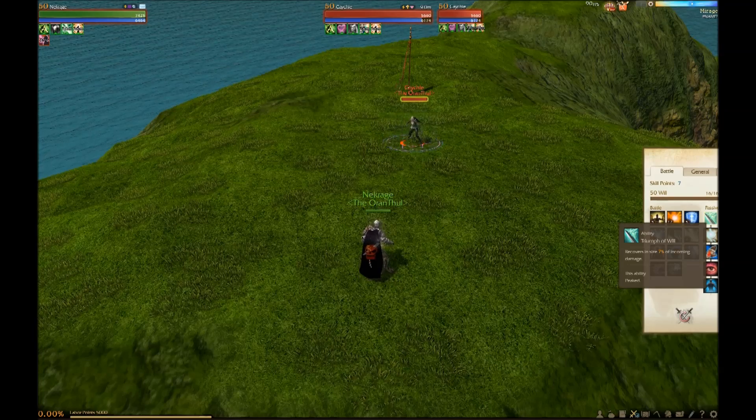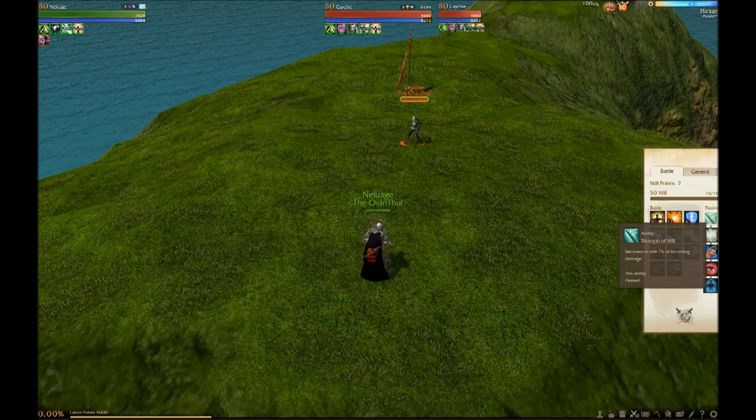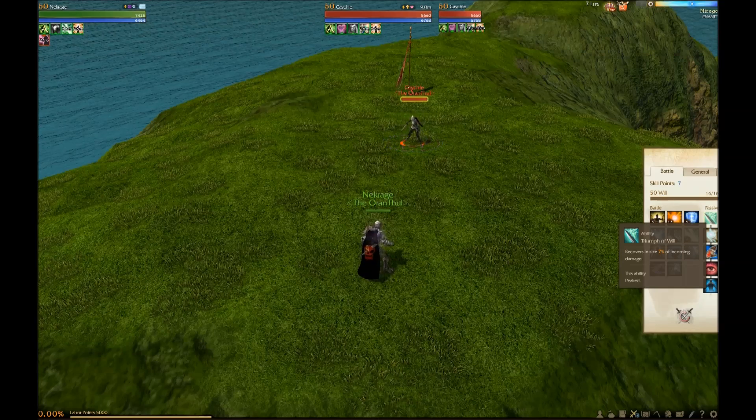On to the passives of Will. The first passive is: whenever I take damage, I heal for 7% of it. It's pretty good if you're tanky, but if you're squishy anyway, it's not going to save you.